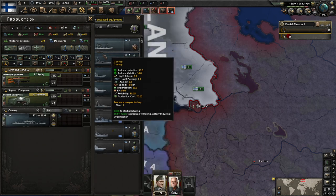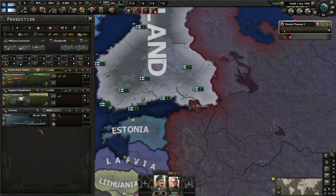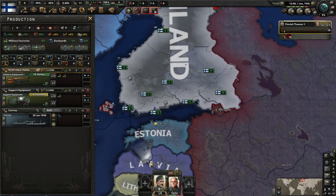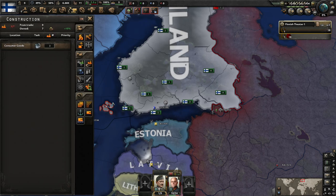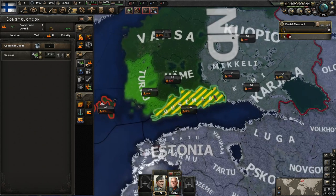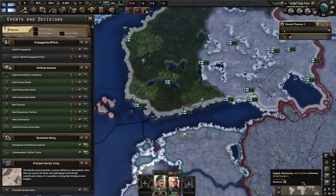Naval Dockyards — we'll go with just a single Convoy. Two on Rifles, one on Support Equipment, which also seems decent. We have 11 factories in total, which is pretty bad — I'm not happy with that. Let's build one Military Factory in Helsinki. Turn off Fog of War please — I always think it looks terrible.